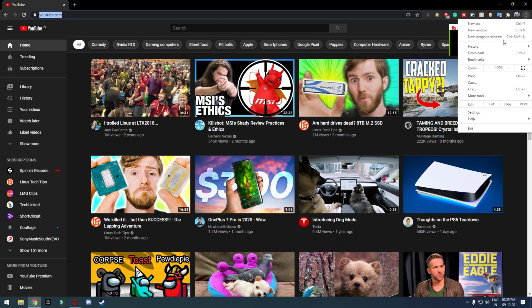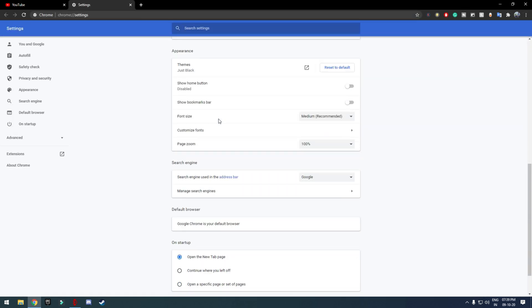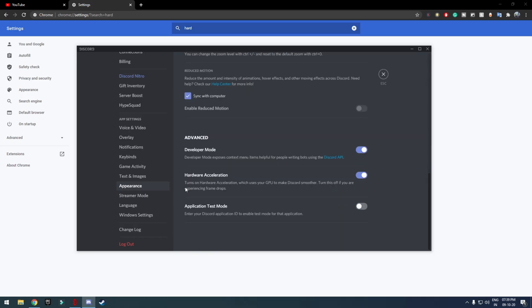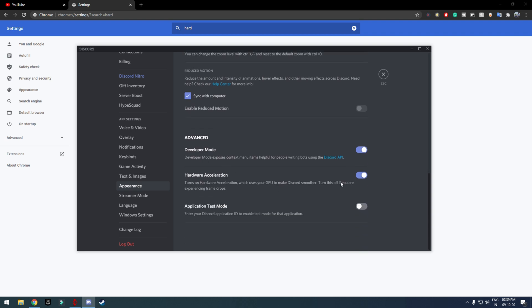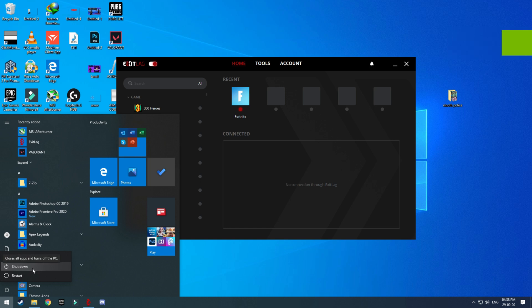The next step is to disable hardware acceleration in both Discord and Chrome. To disable it in Chrome, go to Settings, type in hardware acceleration in the search bar, and disable it, then relaunch Chrome. To disable it in Discord, go to Settings, then Appearance, and turn off hardware acceleration.